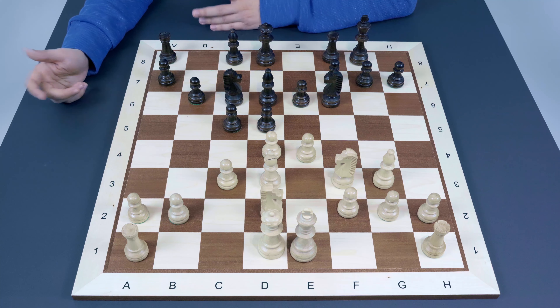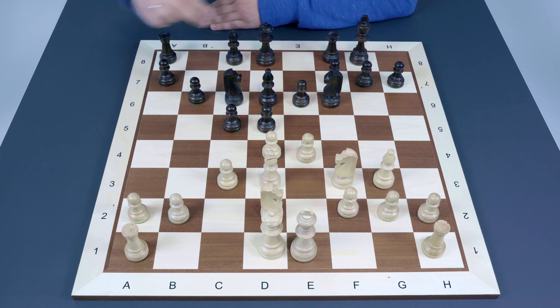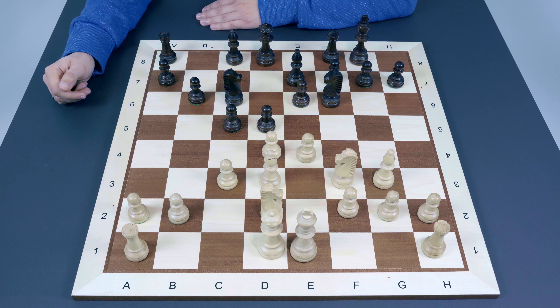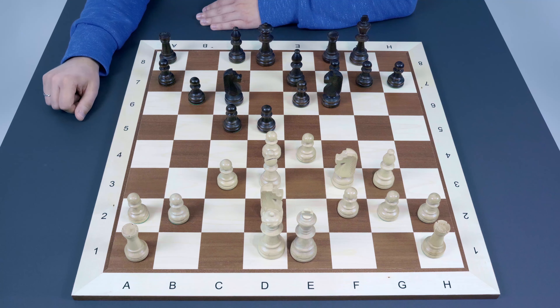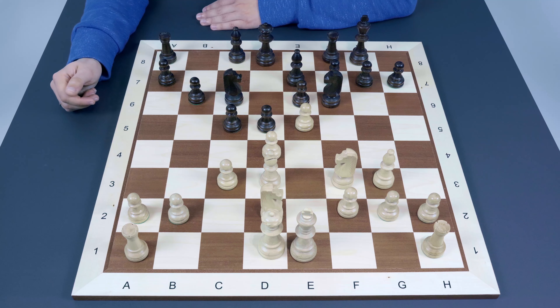If dxe4 is not great and there is a threat of e5, Black probably has to step back with the bishop to e7. Black has in mind to capture on d4, maybe create an isolated pawn, then capture on e4 and get normal play after completing development with Bb7. That's at least the plan — there is pressure in the center and White has to take this into account, but the idea behind e4 was just to play e5.